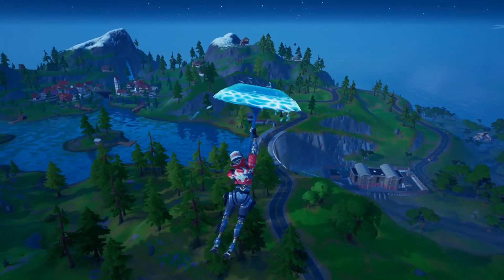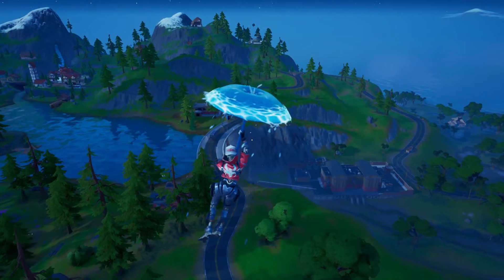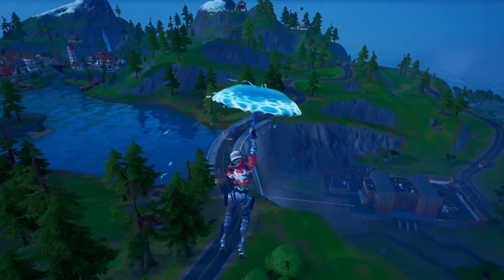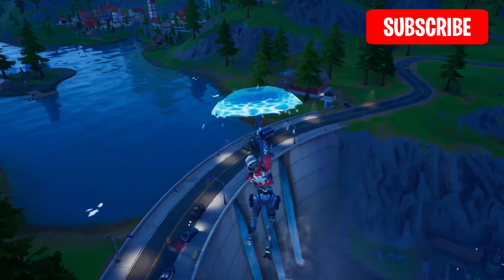What we're going to want to do is head over towards the Misty Meadows area, right at Hydro 16. Right on top of the dam there is a letter on top of a lamp post.